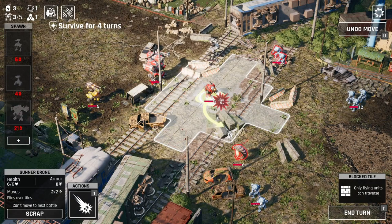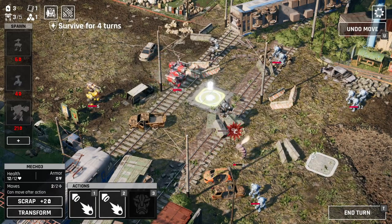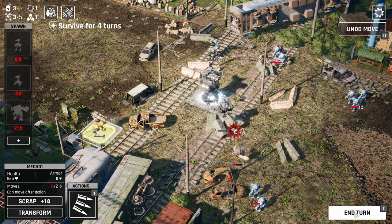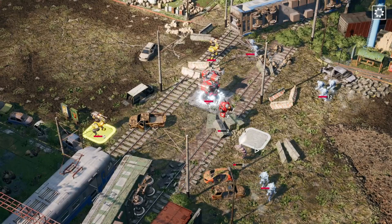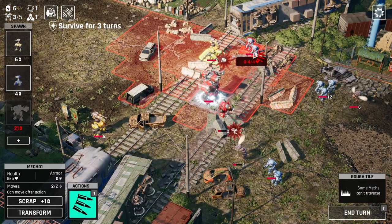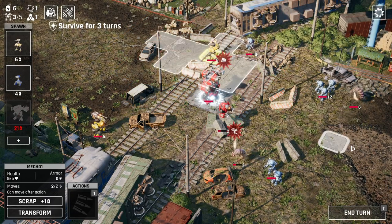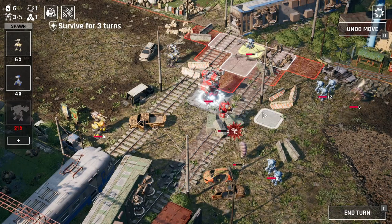Let's use the gunner drone for bait. Do some damage, move that up there. We got the meta energy — so far no casualties. Losing the gunner drones is whatever, we can scrap them for energy. Because this gun has variable damage, we might kill this but we can leave it with anywhere from 1 to 4 health. We left it at 3 health — that's less than ideal — but we can move it away and now it can't hit anything.